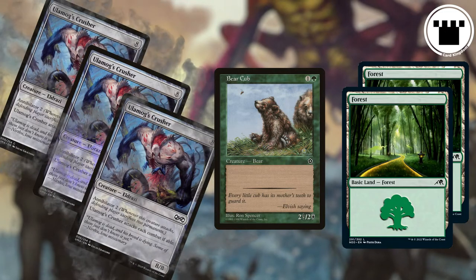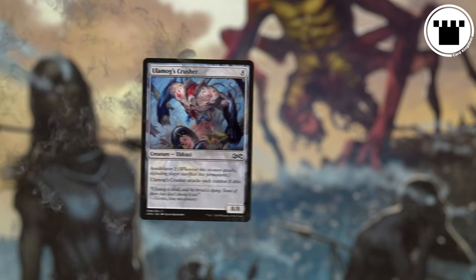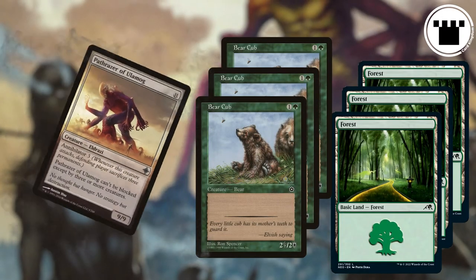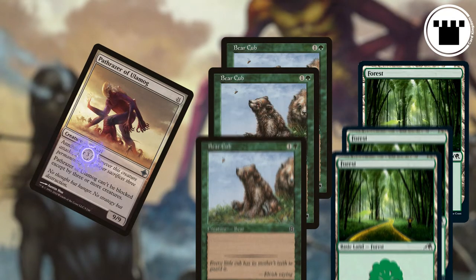If they have less than what's required, they sacrifice everything they can. This is brutal, and none of the remaining rules notes I have make it any nicer. Since this trigger is on the attack, that means the sacrificing happens before the declare blocker step, potentially removing blockers from the battlefield.